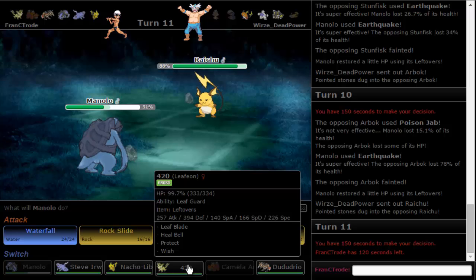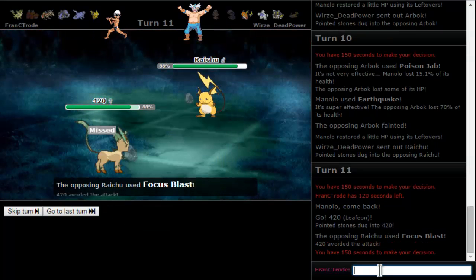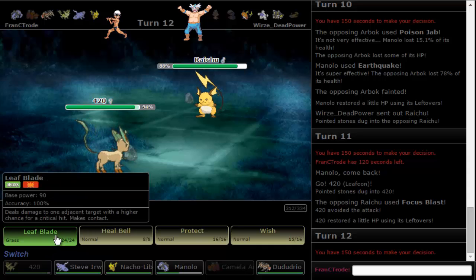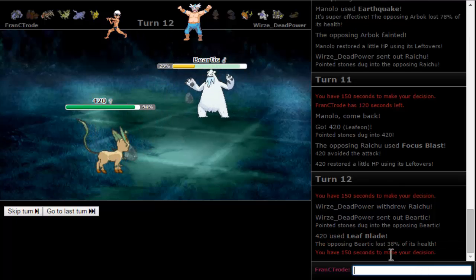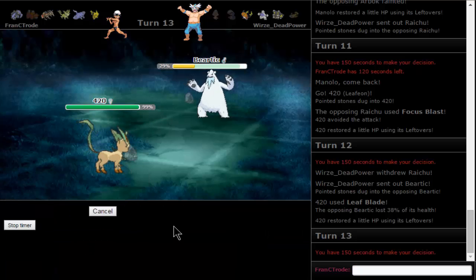Quick Attack might actually be useful against this Raichu. I'm gonna bring Leafeon. Leafeon doesn't really do much but okay, we can get some health back. Maybe just go for the Wish because he'll probably switch out — actually I want to put pressure. Do we want to Defog or keep that? I can take a hit and kill, and if not I can go to Dodrio and possibly just kill it there. We've got Camerupt in the bag.